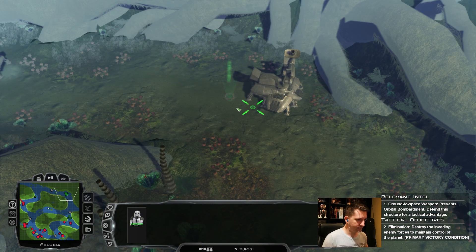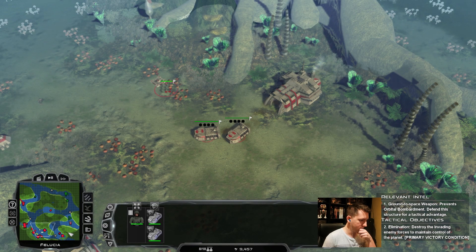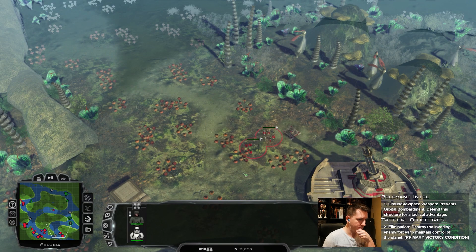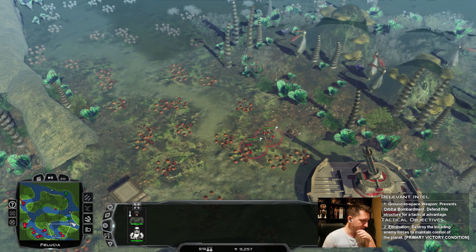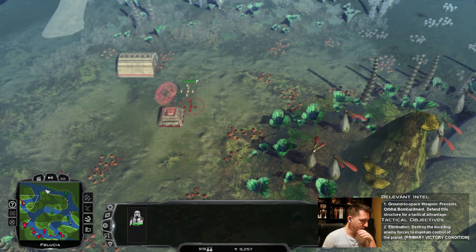Can I get to the fallout troops' actual landing zone? I think if I can get to the actual landing zone... They're coming for the field base there. That's not the worst.